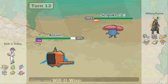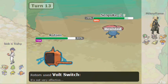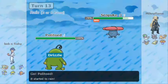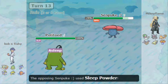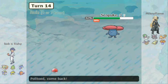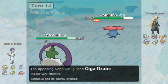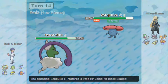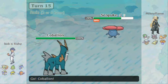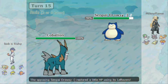I hit a Will-O-Wisp on his Vileplume now — not the worst thing ever, but not super useful. I Volt Switch out and have to go back into Politoed. I figured a Sleep Powder was coming, and Politoed actually has Sleep Talk, so that's not the worst thing ever. I have to switch out again, but I can go into Tornadus and threaten Vileplume out — so that's what I do. He does still have Snorlax, and I can't do anything to it, so I knew Snorlax was coming in.